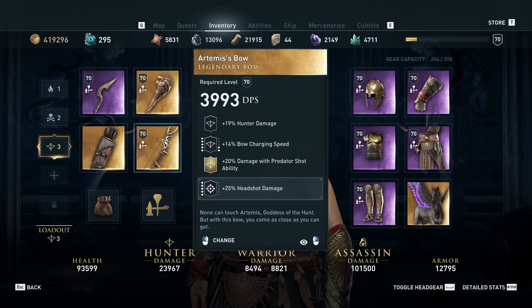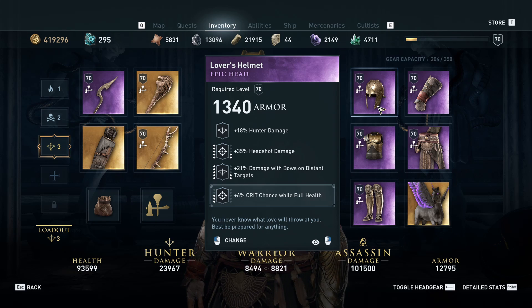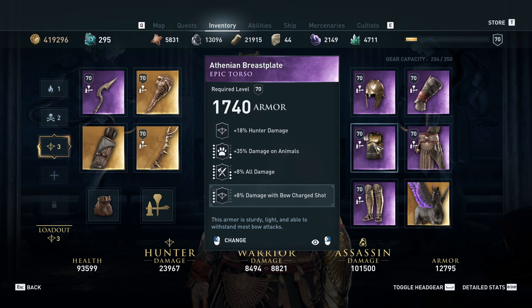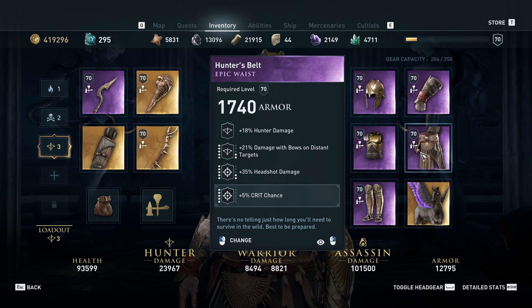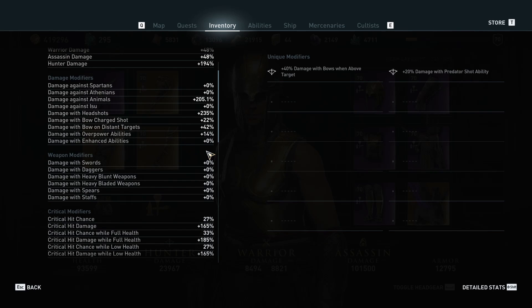We also added headshot damage boost. Armor-wise, unfortunately we don't have a full set of legendary armor for the Hunter build, but we basically went with the same philosophy: headshot damage, damage with bow on distant target, and some crit chance. Crit chance and crit damage are always nice to have. We added damage on animals and headshot damage wherever we could. In summary, looking at our combined stats, we have an additional 205.1% damage against animals, 235% headshot bonus, and 14% on overpower ability.